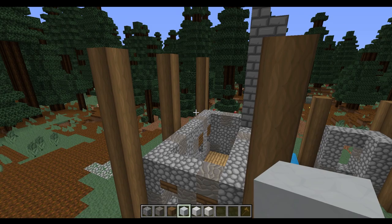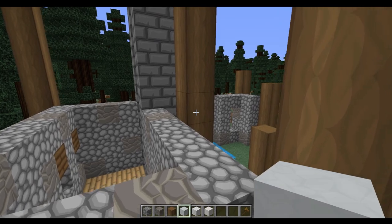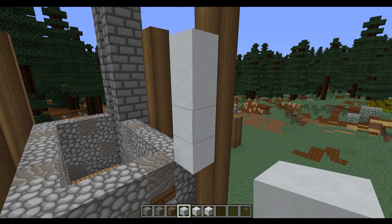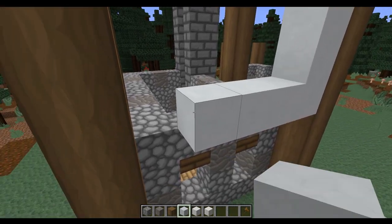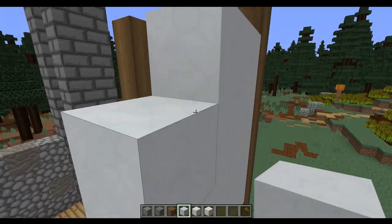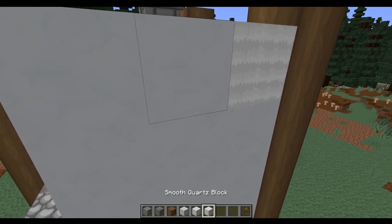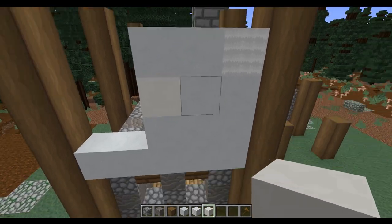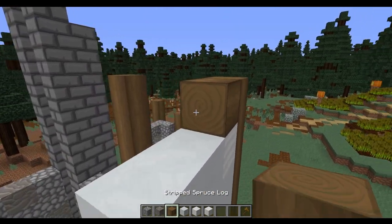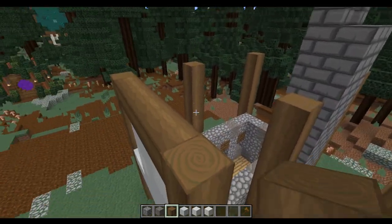Next we're going to start building up the second story, which is going to be connecting all of these pillars that we have at the moment. We're going to be using the white concrete, connecting four high on these and connecting right away across. Filling all of these in similar to how we did the bottom floor, once we've got the walls there we're also going to mix in some white wool and optionally some smooth quartz just to give a bit of block variety. Then we're going to connect up using some of these stripped spruce logs all around this main section.